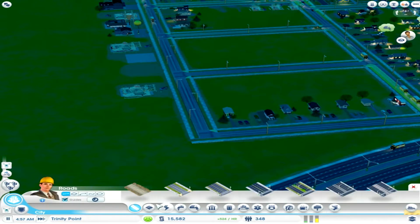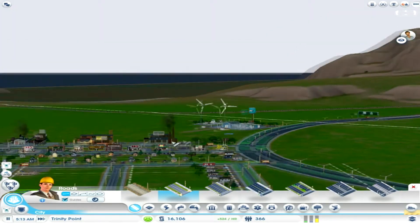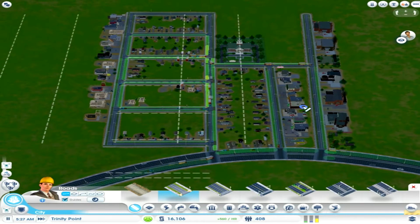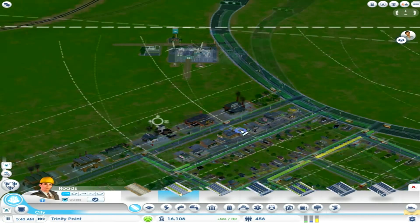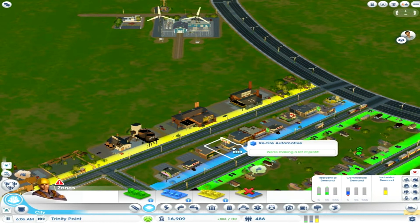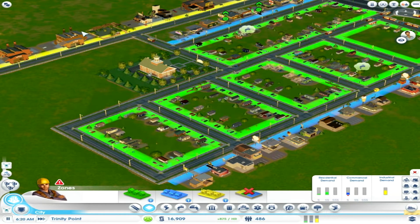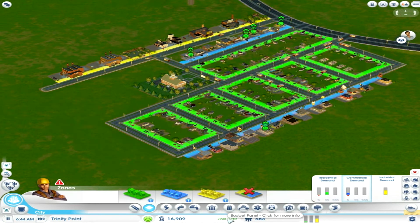Let's add another road over here. The main thing you need most is industrial zones — they earn you money, and then you have markets to make your people happy, and you also need people. They're struggling, but there are a lot of people right now. We have 540 people and it's rising, and also our income is rising.